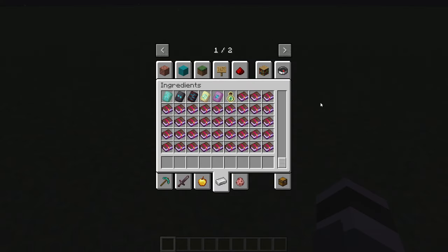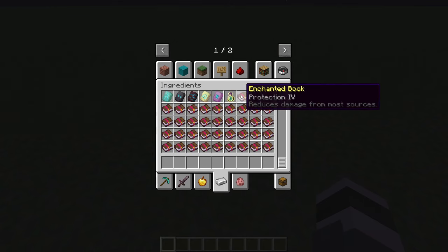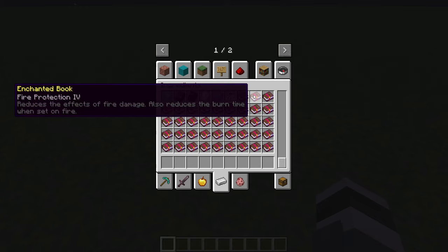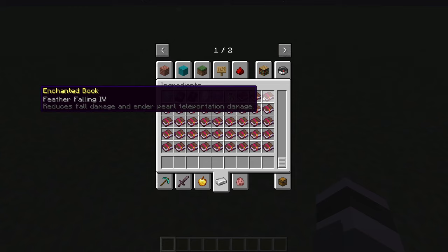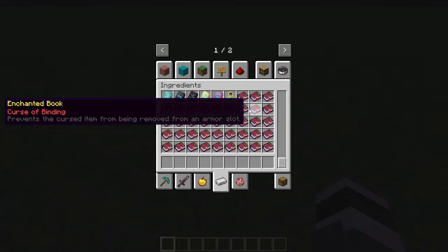The next mod is also a quality of life improvement mod and it's called Enchantment Descriptions. What this mod does is add a description to your enchanting books. For example: Protection IV — reduces damage from most sources. Fire Protection — reduces the effects of fire damage and also reduces burn time when set on fire. Feather Falling — reduces fall damage and also ender pearl teleportation damage, which I didn't know about.